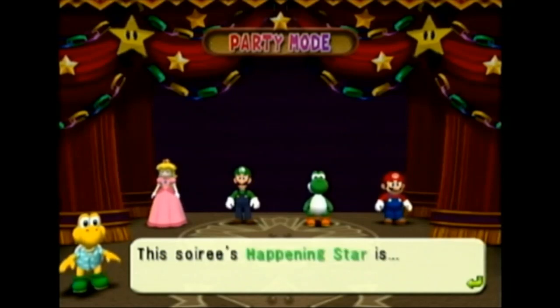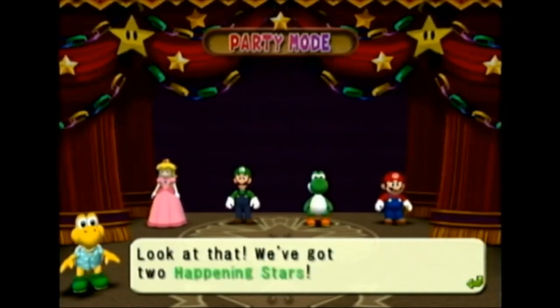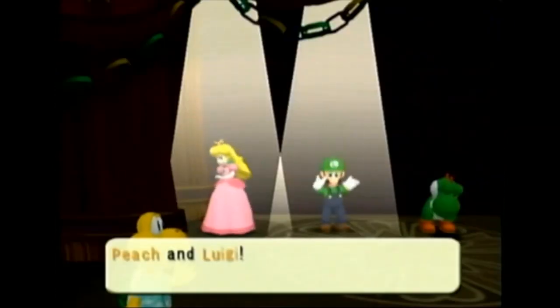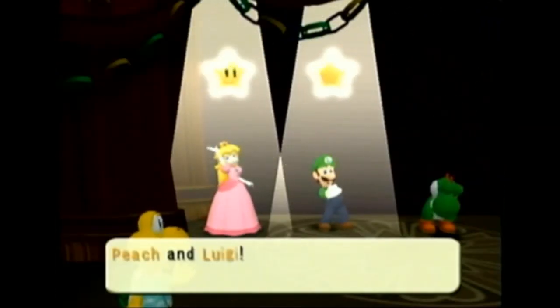Land on the happening space and you'll set a special event in motion. Sometimes it's good, sometimes it's bad. But if you land on the most happening spaces, you'll get a star.